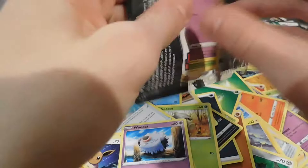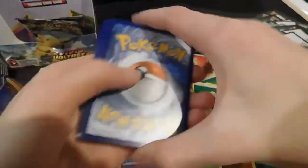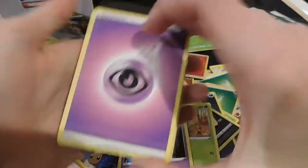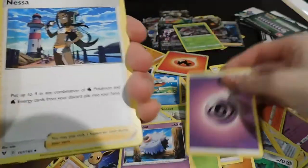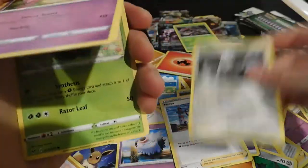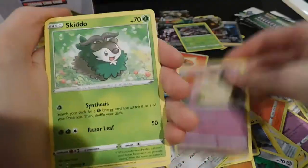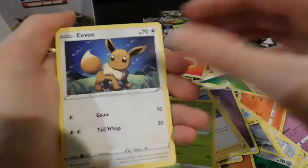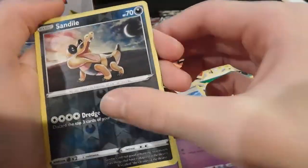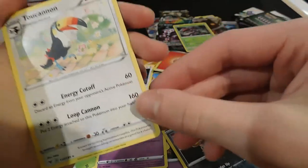We're going back to the green code cards — I have to sort out this code card pile because it's insane. Energy, Nessa, Excadrill, Milotic, Skiddo, Eevee, Trubbish, Shuppet, Sandile — reverse and a Turtonator.